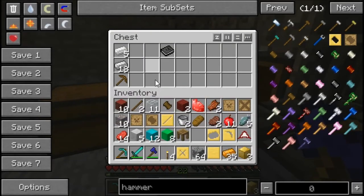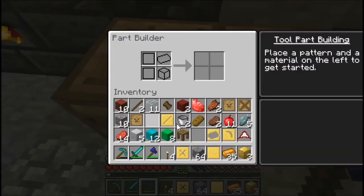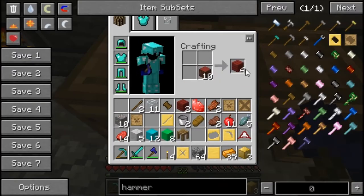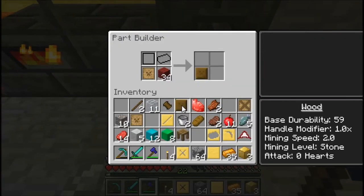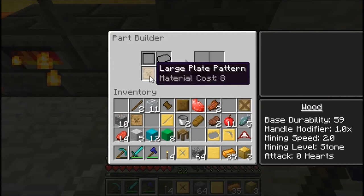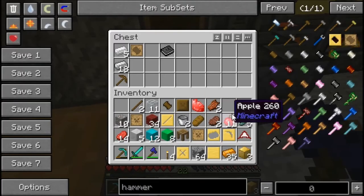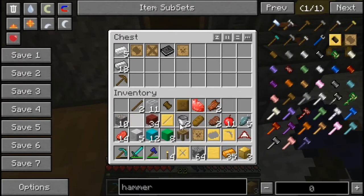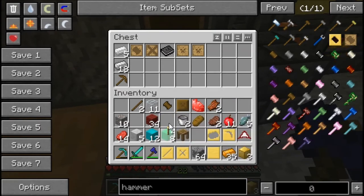Actually, we still need this pattern — we don't need that other one anymore. Let's go back to the part builder. I made all the planks so we should be able to get this. Let's see — an enlarged plank, yes, that's all we want. What else do we need? We don't need the binding. I think that's all we need for now. Let's go ahead and chuck all the blank patterns we don't need into here.